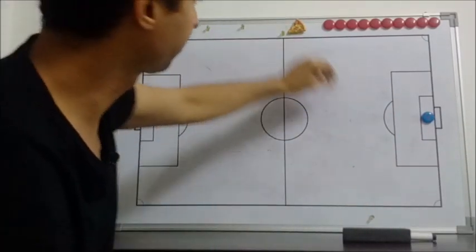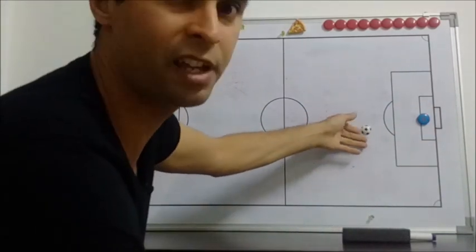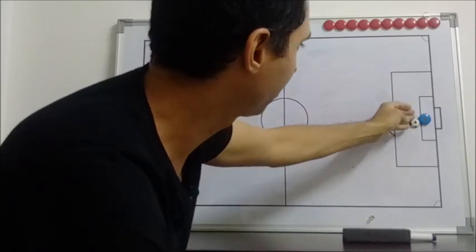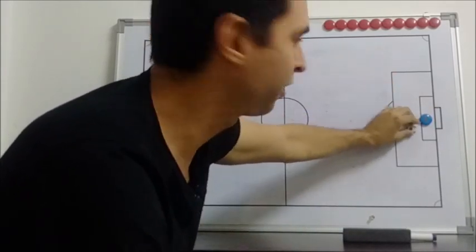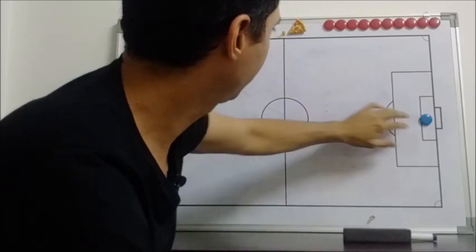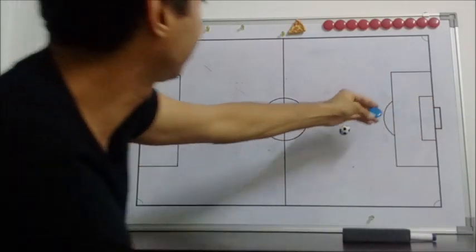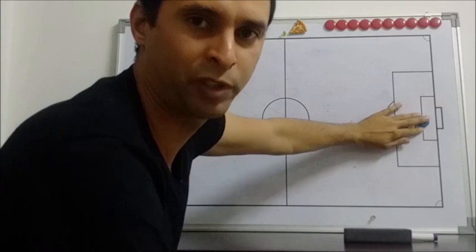This is the goalkeeper. He has a very particular way to make the saves, because he usually sends the ball when he's safe, very far away from him. He also has very good reflexes, and he makes a lot of saves with his legs.